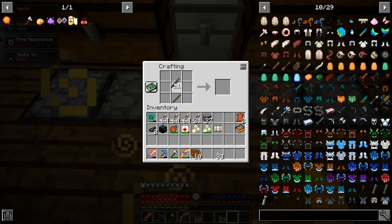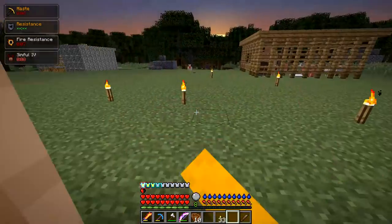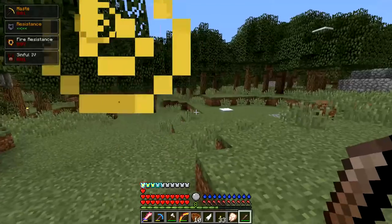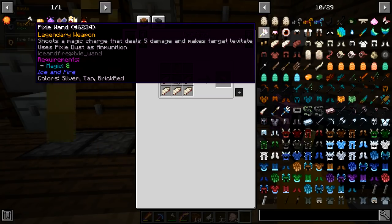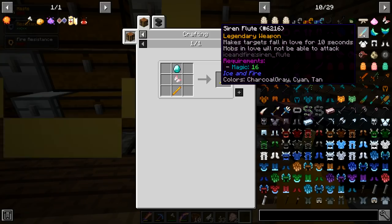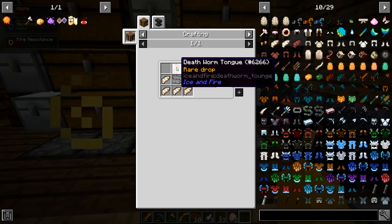Stimphillion Bird Dagger — extremely fast attack speed, let's see it. Hippogriff Talon Sword. There's a pixie one that shoots a magic charge dealing five damage and makes targets levitate. Makes targets fall in love for 10 seconds — mobs in love will not be able to attack! Hippocampus Slapper — 'comical weapon, dazes and slows targets, it's quite confusing to be hit with a fish.' These are all cool as hell.